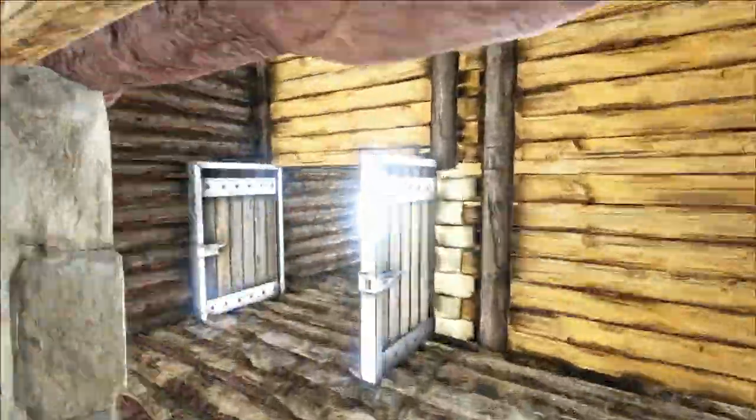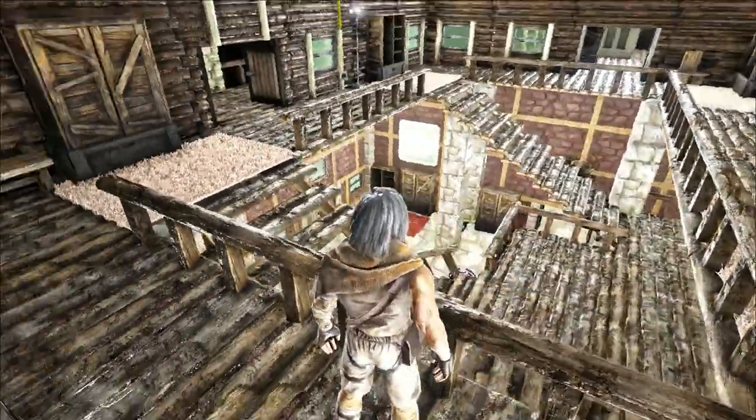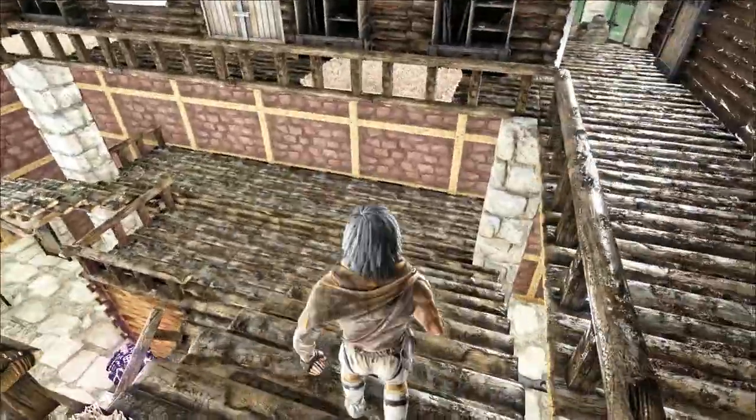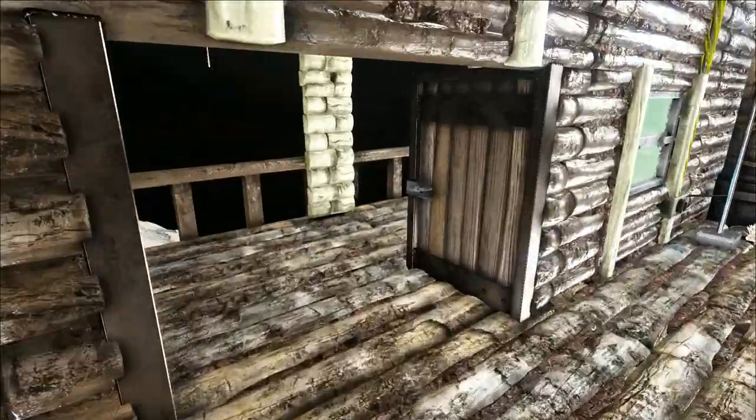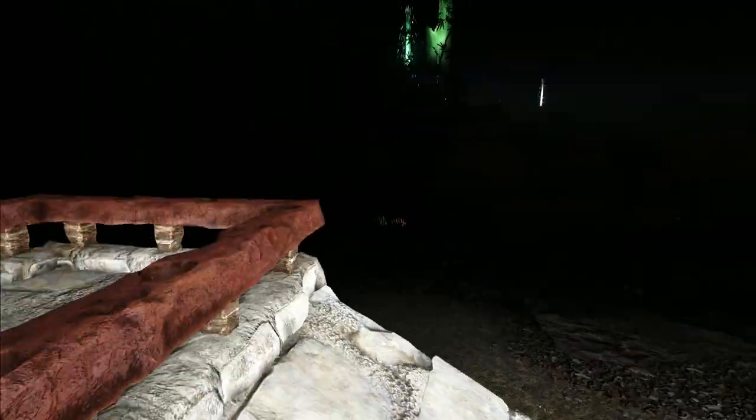Back down on the first floor for a quick run around. This is the tower section - we're in there now. This is the second floor above the main entrance. I just put some bookshelves in, a bit of storage and stuff. This is one of the first balconies - you can see the green obelisk and everything from up here.